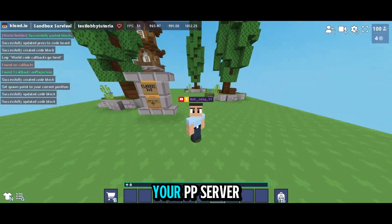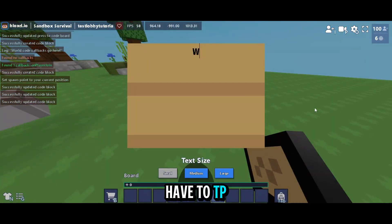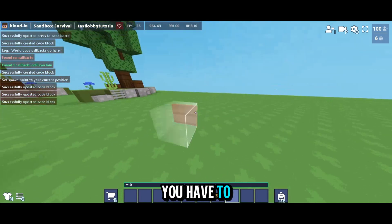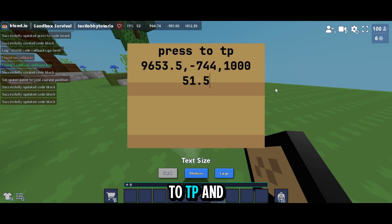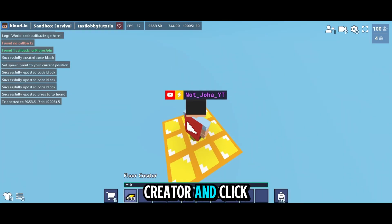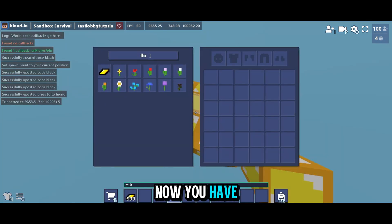You might think your PvP server is done, but you also have to build arenas. To build arenas you can enter different coordinates from the description — copy the coordinates and TP there using /tp. Since the coordinates are far, use a board and write 'Press to TP' with the coordinate. Click it, don't move or the coordinates will change, then get a floor creator and click it — done. Now place a code block here.